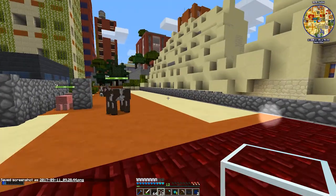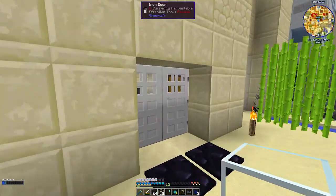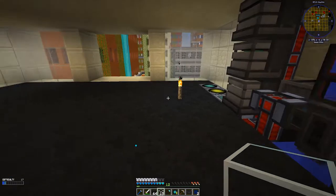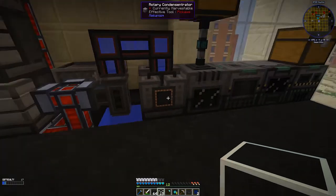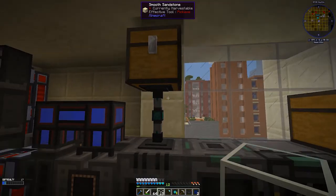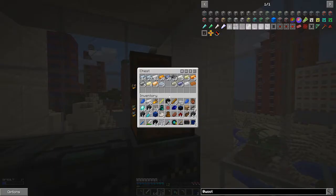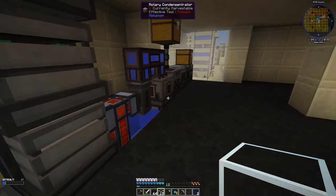Alright, so last episode I just went through a couple of quick things — basically going over the Mekanism stuff and I kind of flew through it and didn't explain a lot. It's basically three times ore processing. The water goes in, turns into oxygen, oxygen goes into this thing which uses it to purify the ores, turns the ore into three chunks, those chunks get washed, put in this thing, cooked, and go into this thing. That's how that works. These enrichment chambers make a few things for Mekanism.